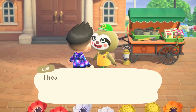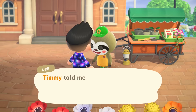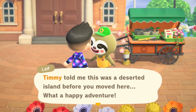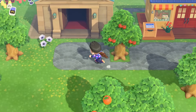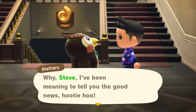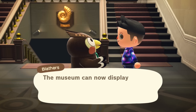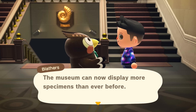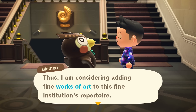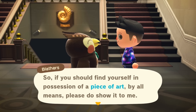Hey everybody, Steve here with a quick guide for Animal Crossing: New Horizons. With the Earth Day update, you may have noticed that you can now get art. However, when you go to the museum, there doesn't seem to be anything new. When you talk to Blathers for the first time, he'll mention that he's interested in art but won't really tell you how to get it, leaving you at a loss.